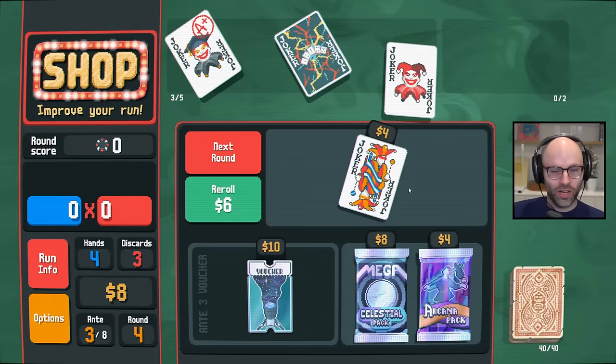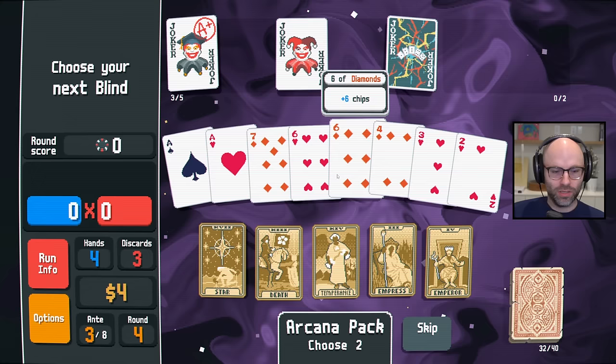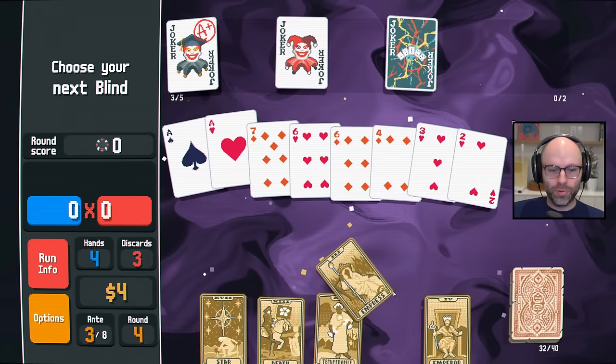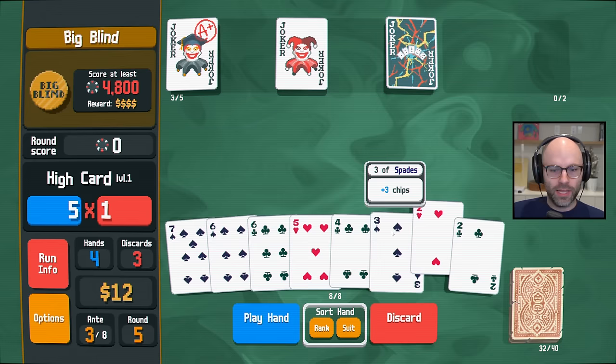Even cards. Even cards are worth more — that's enough for us to build something, man. Give me the arcanas. I was hoping to see a Temperance, although eight bucks is a little whack. Let's go Empress on our aces so they become even better. I do think the money is going to be relevant to get us to Telescope, which will help us scale nicely because we're going to try to play basically only straights.